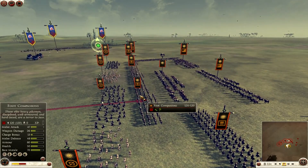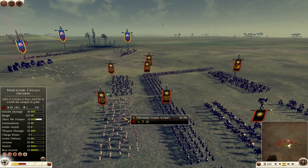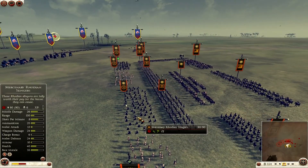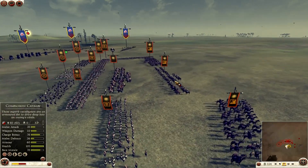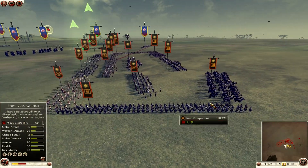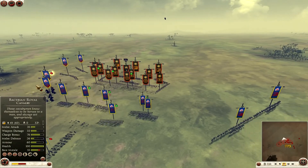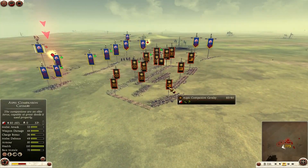Let me quickly go through my enemy's army. He brought a lot of foot companions, some Rhodian slingers, Cretan archers, and some Aspis companion cavalry. Pretty much foot companions for the most part. What I was concerned about was the Aspis companion cavalry.